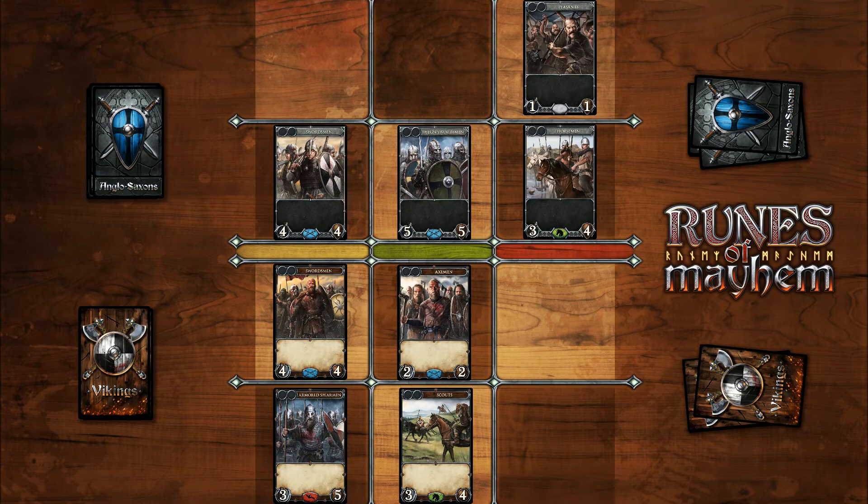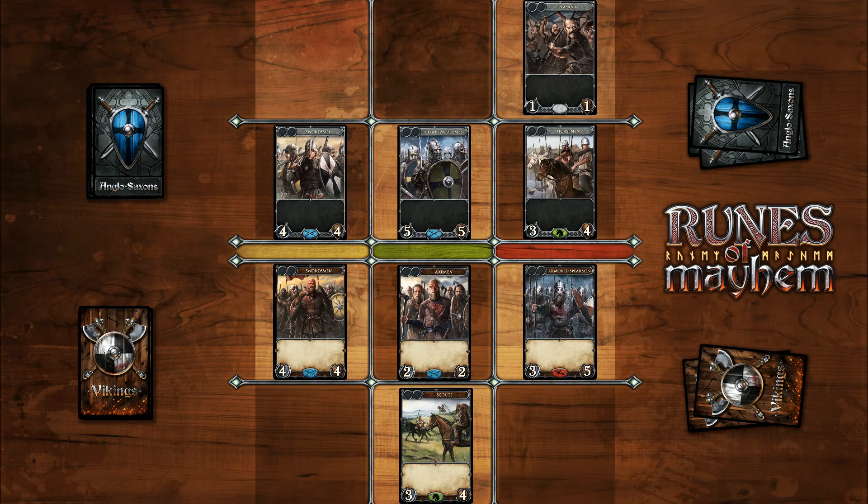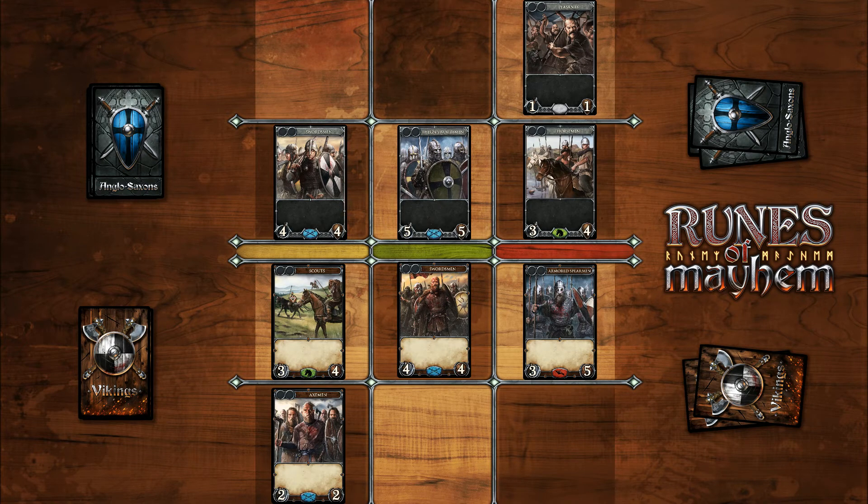Our fortress is in danger in the red lane, since no unit is protecting it — the enemy could attack it freely. Let's move our armoured spearmen there and attack their horsemen; they will suffer a penalty and only we get to roll a die. In the yellow lane, two melee units would fight, which means both could roll a die. Let's put our scouts there to trample them with a charge and make the enemy unable to roll. We'll bring the axemen there too to support the attack, and put the swordsmen in the green lane. Now we have the upper hand. Attack, men — may the gods protect us all and take the fallen to Valhalla.